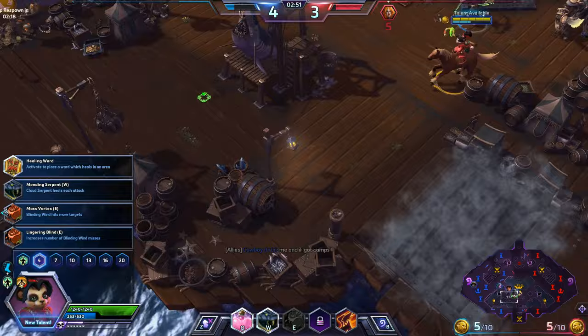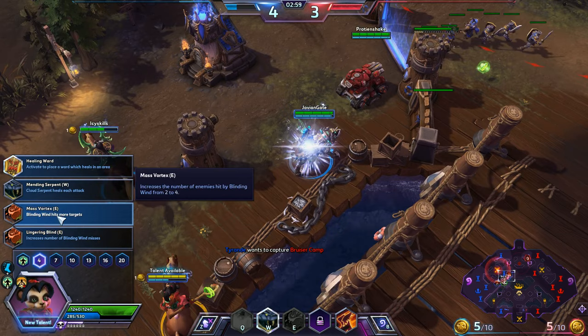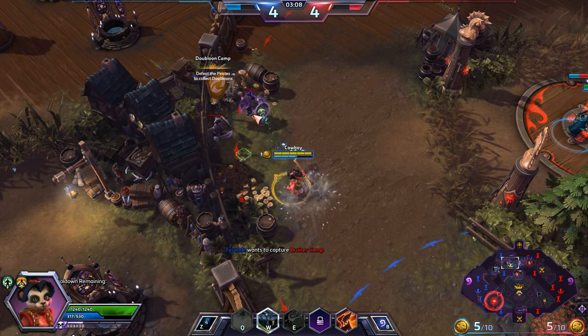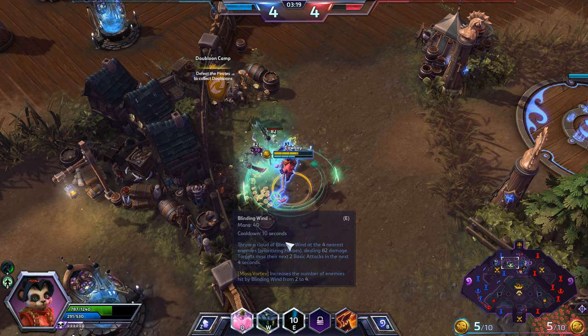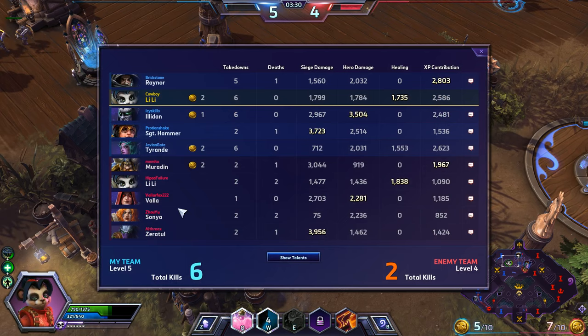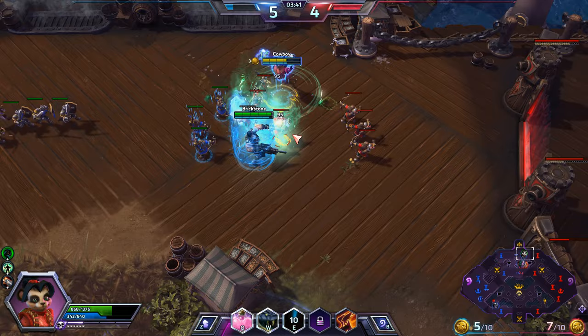For this talent, two potential choices: you're either going to want to pick up Massive Vortex, or Lingering Blind. This largely depends on the map. If you know you're going to be fighting a lot of targets frequently, Massive Vortex will help a lot because it hits more targets. If you know it's going to be smaller fights, Lingering Blind is the superior choice. We take Massive Vortex here because this is a map where you're going to frequently have big teamfights. People are going to be fighting over the chests and the coins. They have Muradin, Valla, Sonya, and Zeratul — at least three of those are very effective at doing lots of damage.